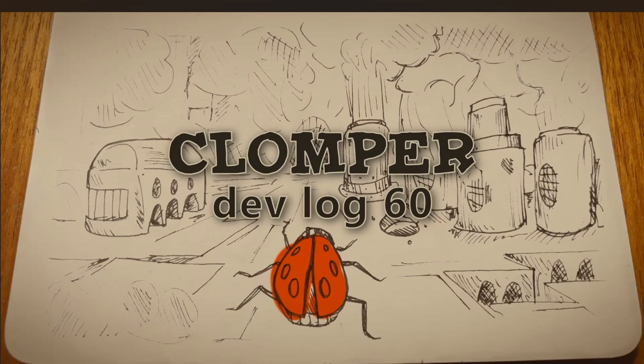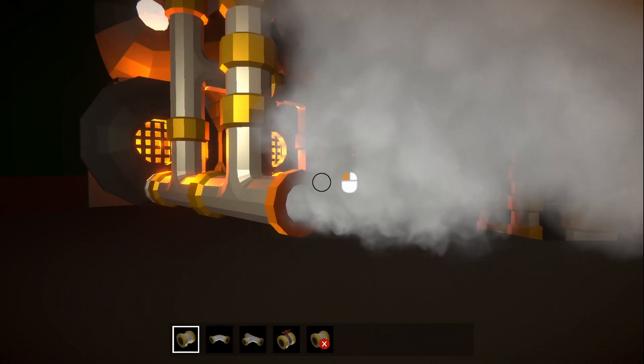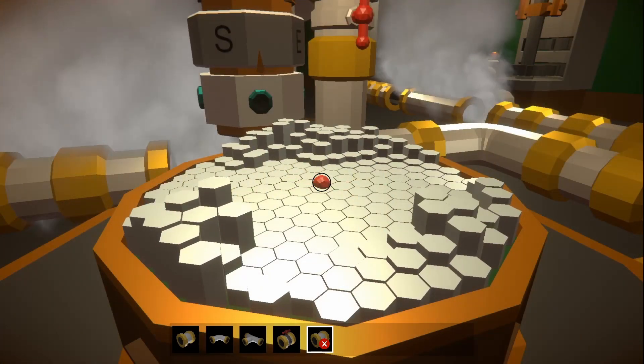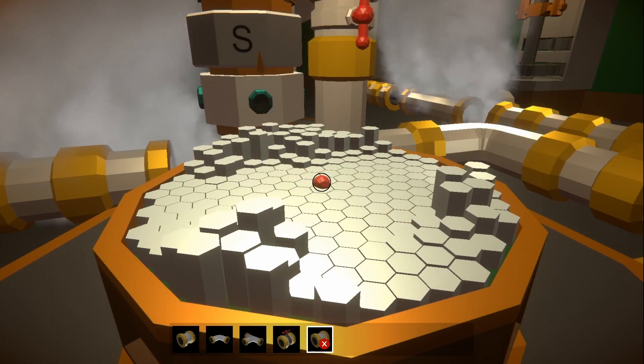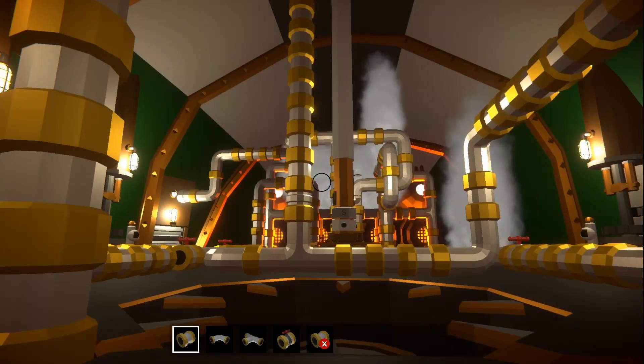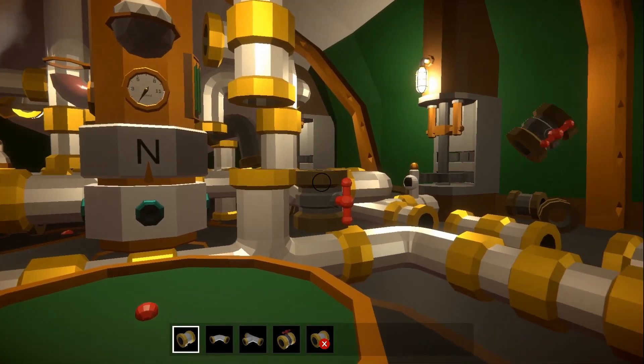Welcome back. I'm Rob Lang and this is my game Clomper. You live inside a mechanical ladybird called a Clomper, which you can control by laying pipes to power machines with steam. The outside world is a hellscape that you explore from inside the Clomper, picking up resources and completing quests. If that sounds like fun, like and subscribe for more.